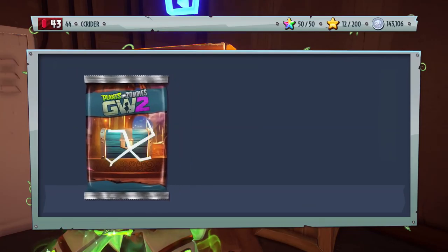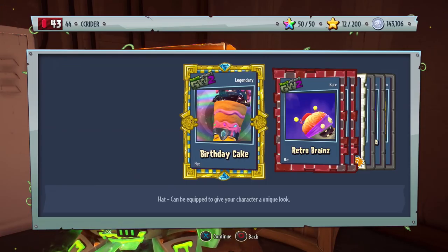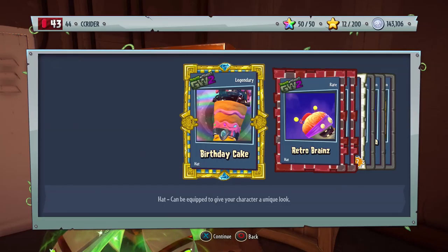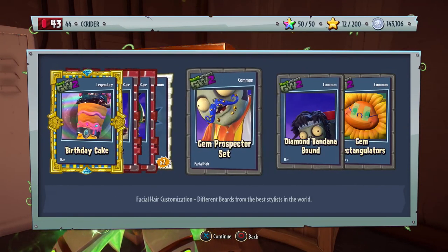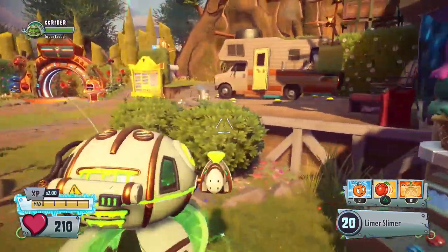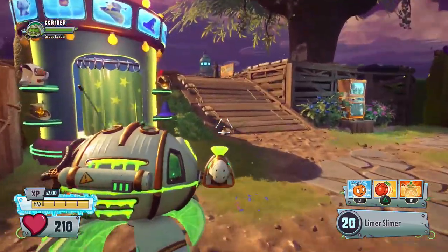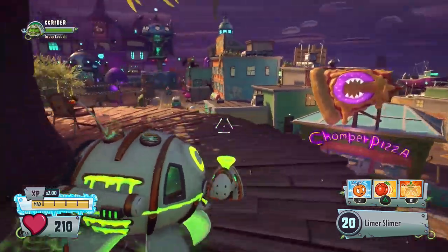For the community pack, we get 25,000 coins and — look at that! — the birthday cake legendary hat! I am so happy right now. We also got the retro brains rare hat, the gold wobbly wheel self revive, gem prospector set, diamond bandana bound, and the gem rectangulators. That is going to wrap it up for today's episode of Plants vs Zombies Garden Warfare 2. If you watched to this part of the video, comment 'Zebra Citron' to show you're a Zebra-tastic viewer. Check out more episodes on your screen or subscribe to join the Zebra Herd. Thank you so much for watching — see you next time!